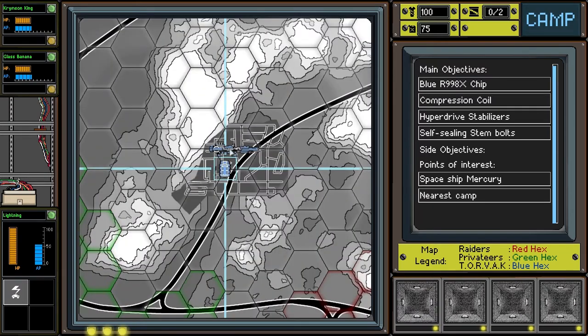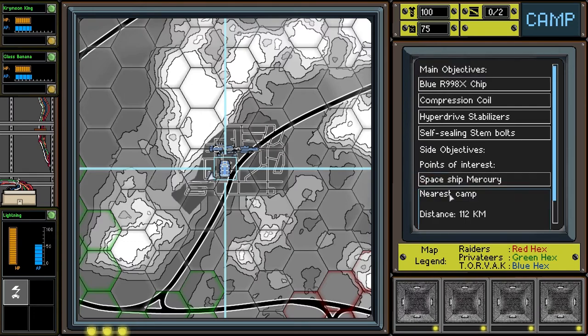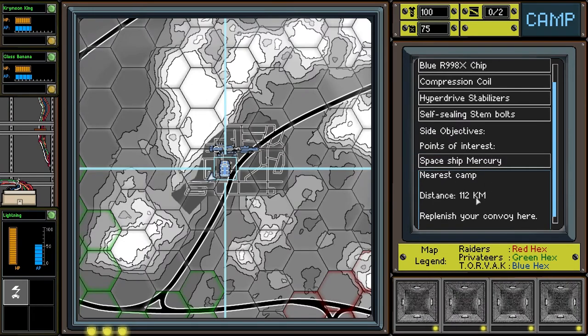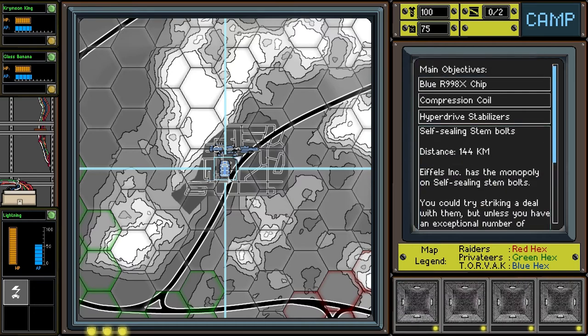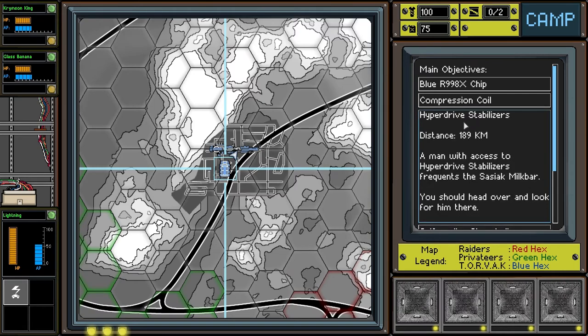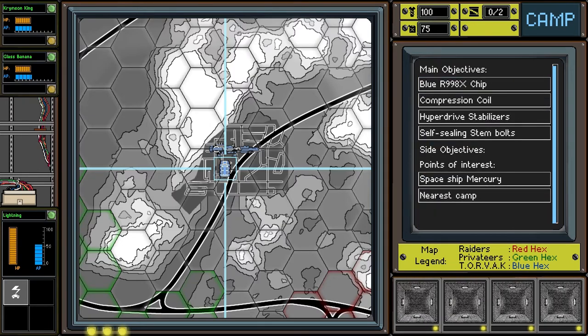This is your map. Obviously this is the spaceship — it's eight kilometers away. The nearest camp is 121 kilometers away in that direction. The self-sealing stem bolts are 144 kilometers that way, and another objective is 189 kilometers that way. So it looks like most of what we need is over in this direction, so we're going to drive this way.